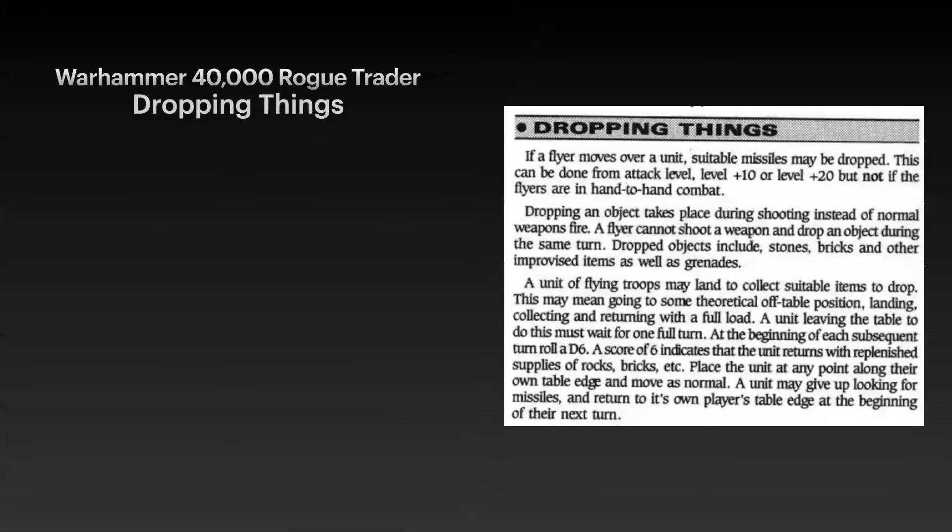Dropping things — because everyone loves throwing a bomb out of a plane. Which is interesting, because most of the rules are actually talking about bricks and stones, throwing it back to medieval warfare. They do mention grenades, but they're mostly concerned with bricks and stones. If a flyer moves over units, suitable missiles may be dropped from attack level, plus 10, or plus 20, but not if the flyers are in hand-to-hand combat. How could a flyer be in hand-to-hand combat? Think of a war tarn — giant eagle-like creatures — two of them fighting in the air, or futuristic jet bikers circling each other in a joust several hundred meters above the surface of the planet.